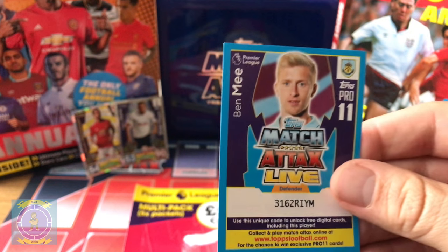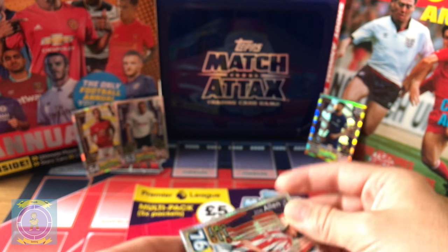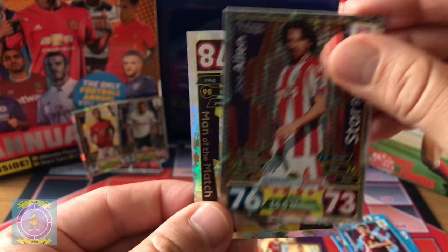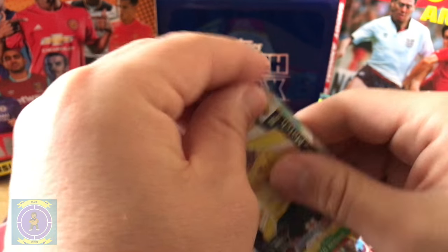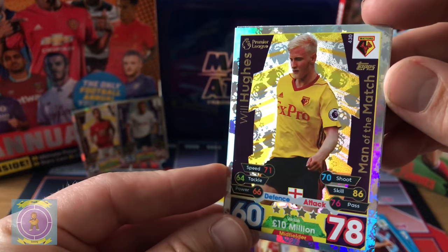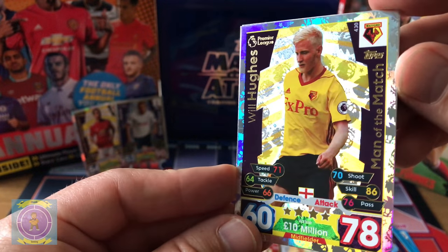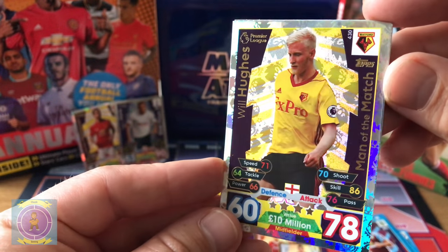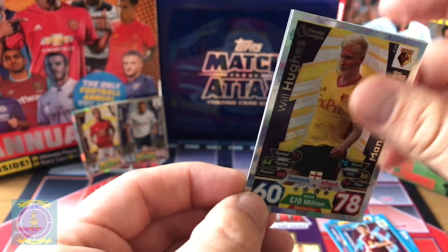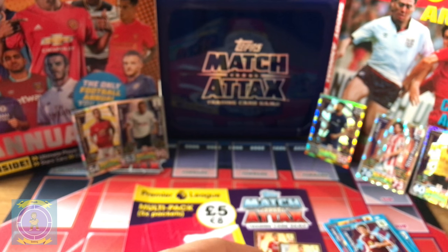Let's see the code. We've got Joe Allen — star player, wicked! And a man of the match — that's still nice. Look at the Premier League logo and the foil on the background, that's cool. Ten million pound midfielder — right, let's put the shinies in the background.